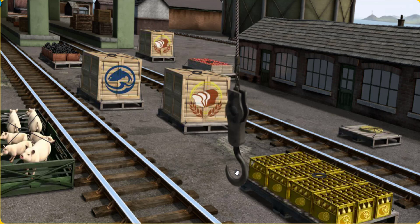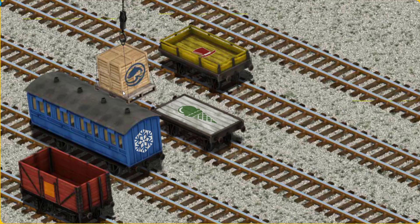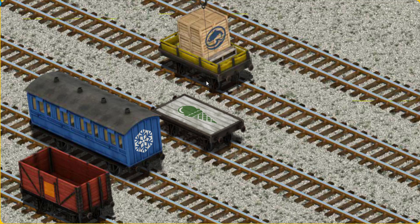Help Cranky find the crates of fish. You found them! Let's lift and load. Now the cargo must be loaded. Show Cranky where the yellow flatbed with the picture of a red top hat is. That's it!